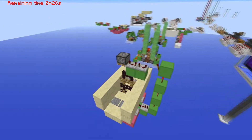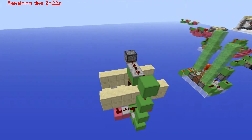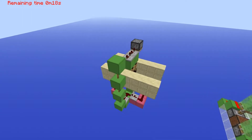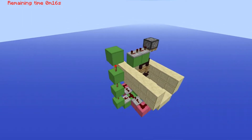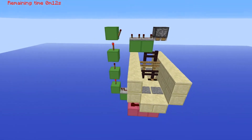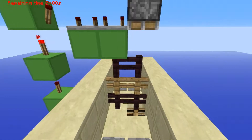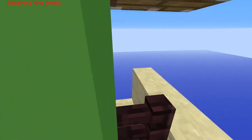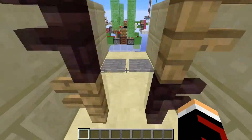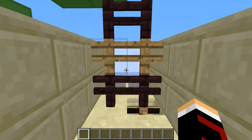Hey guys, it's Redetti here and today we're going to be looking at a really cool door design. This uses the concept that the hitbox between nether brick fences and wooden fences — there's a gap between them if placed next to each other. If we shift the fences upwards, the fence hitbox will change and you'll be able to walk through the center. As you can see, if we stand on this pressure plate you'll be able to walk through the gap and run over to the other side.